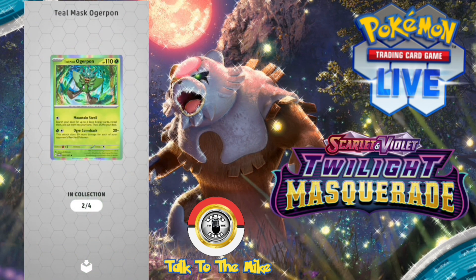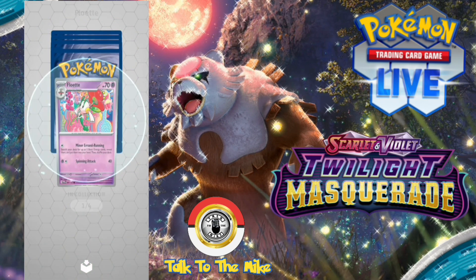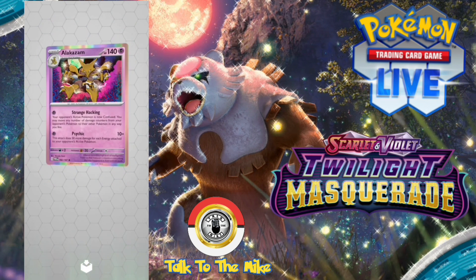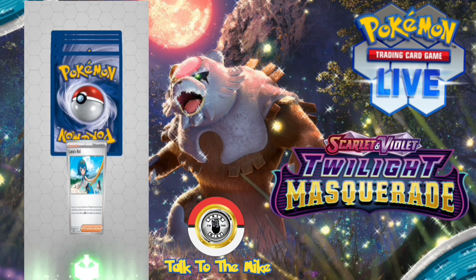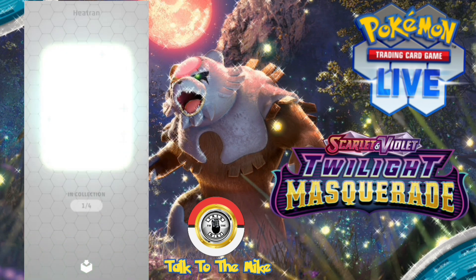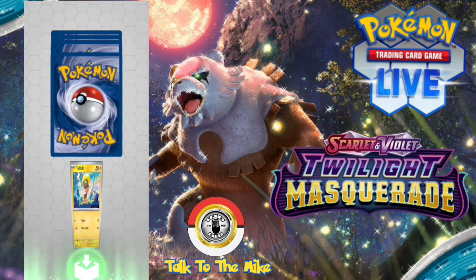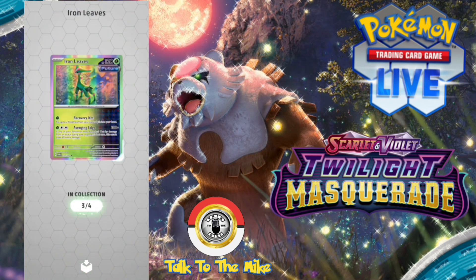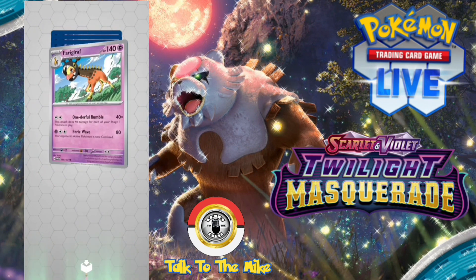Five more packs left: Lampent, Philoktit, Tatsugiri, Iron Bundle reverse holo, Lucky Helmet reverse holo, and Alakazam holo. Four packs left: Swirlix, Lana's Egg, Lucian reverse holo, Poltchageist reverse holo, Zapdos, and a full holo Heatran. Three packs left: Lucian, Gralith, Tadbuld, Bellybolt reverse holo, Slugma reverse holo, Swirlix, along with another Iron Leaves. Two packs left: Monferno, Florges, Ferragraph.